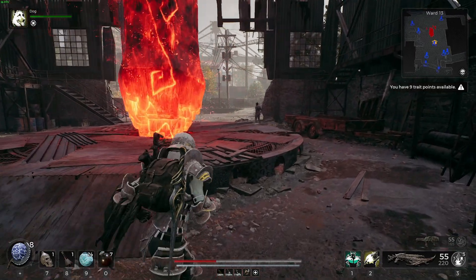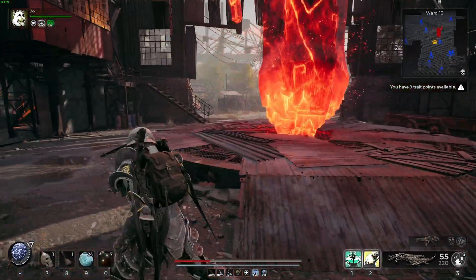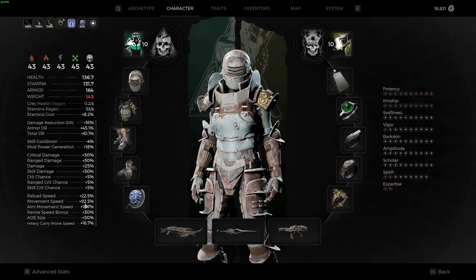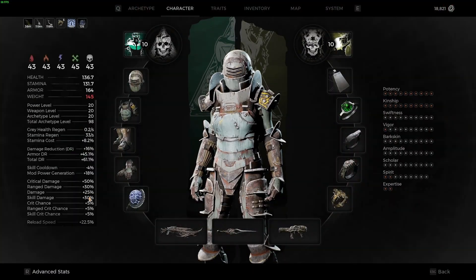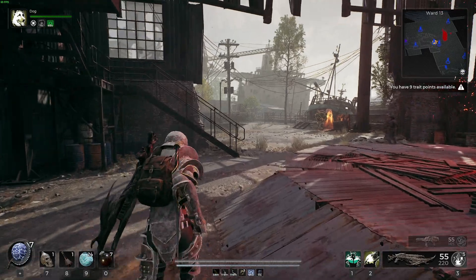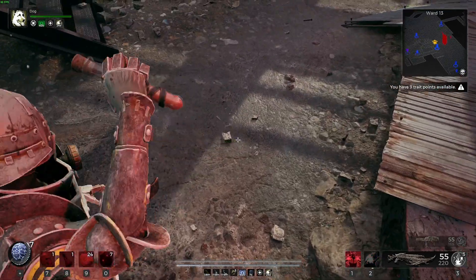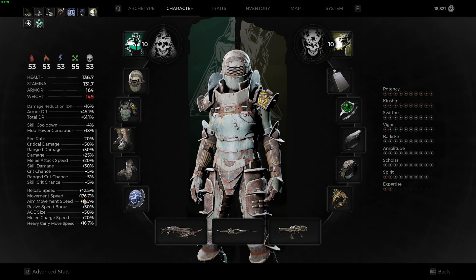That's without using our skills. Let's pop one more of these, and as you see our movement speed is now 92.5 because we're on 25 health. I don't think it goes up even more — yeah, 92.5. Then we can buff with the doggo, we can throw this, and we're at 176.7.